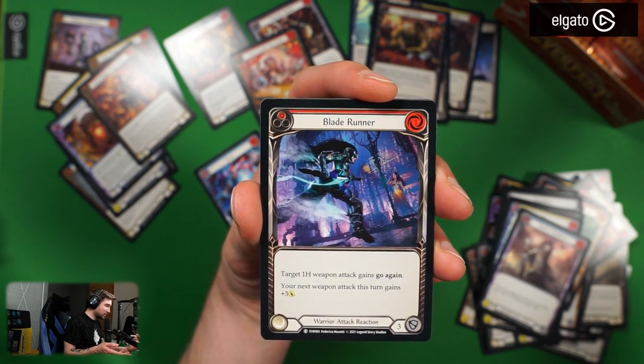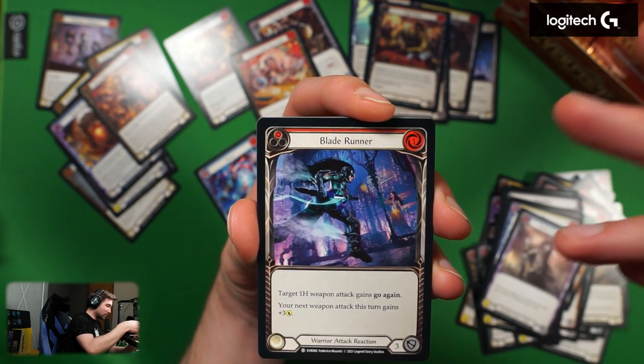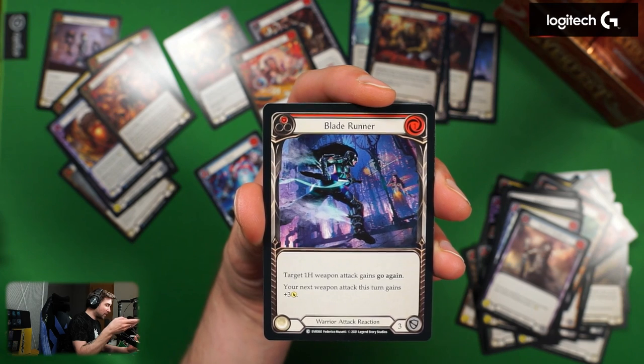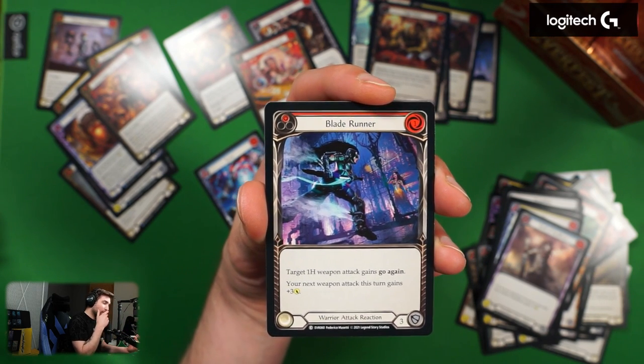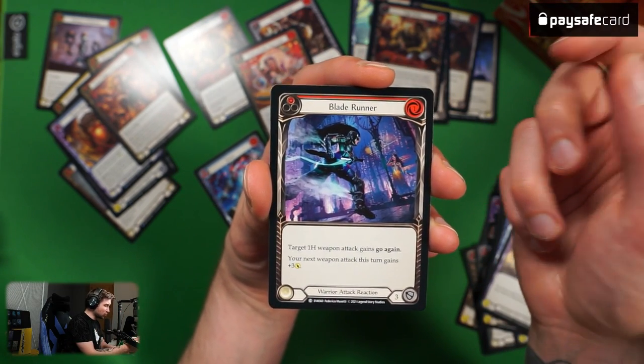Blade Runner — but where's the specific actor? One cost, warrior attack reaction. Target one-hand weapon attack gains go again. Your next weapon attack this turn gains plus three. Seems pretty okay. It does cost one, but I feel this might actually be pretty playable.